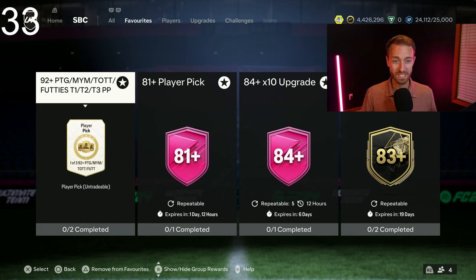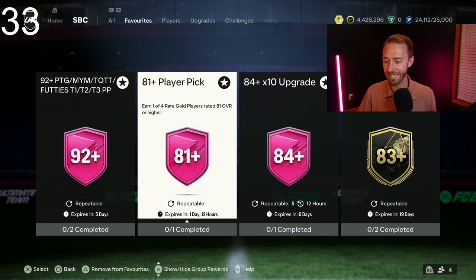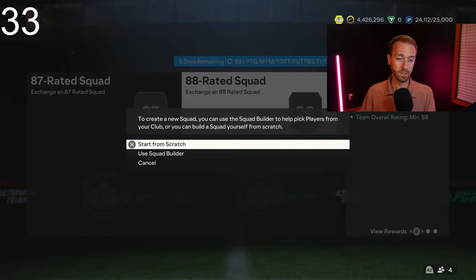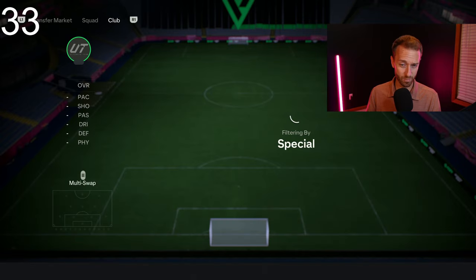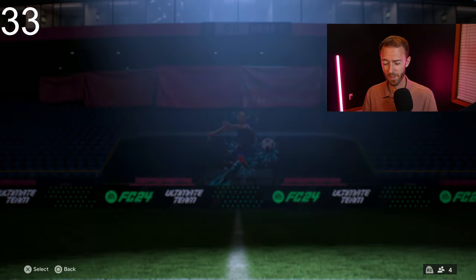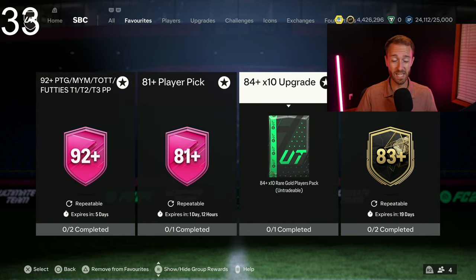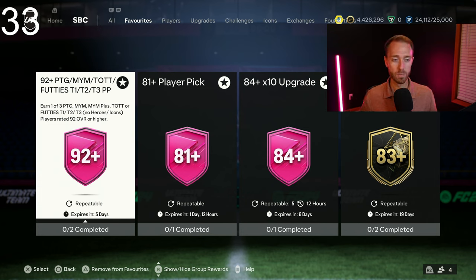The 92-plus picks are unlimited. Now you have a Yaya Toure SBC to do and still the 81-plus player pick to craft in and out of. After seeing the price of Eto'o and the Yaya Toure that came out, I'm so glad I committed in my mind to doing these 92-pluses this week instead of Eto'o. I'm really happy I waited to decide on Eto'o until we saw what the 84x10 and 85x10 situation was going to be, because now I'm locked in on ripping through the 92-plus picks all week and trying to get 99 Messi and some insane cards from this.